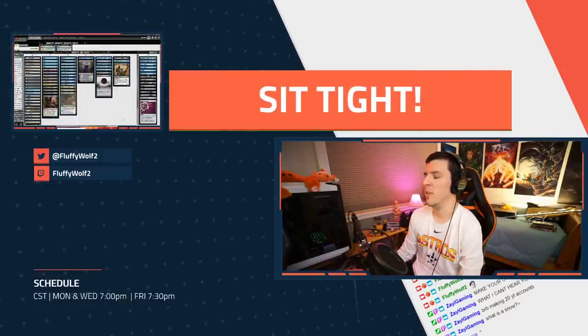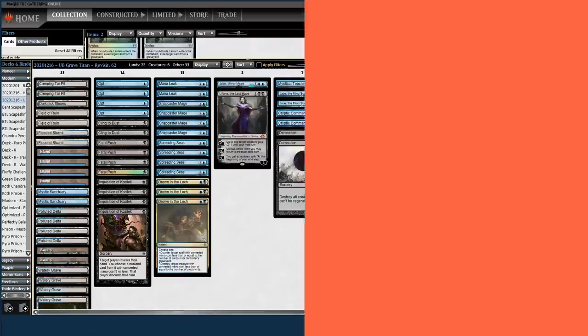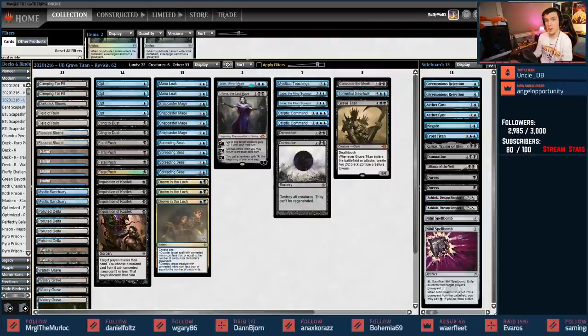We're going to need some help with our initial list. We have a Blue-Black Grave Titan list here - this is a revisit. I've already taken some YouTube suggestions and applied those, plus a couple things mentioned on stream. Let's go over what's changed since the last time.